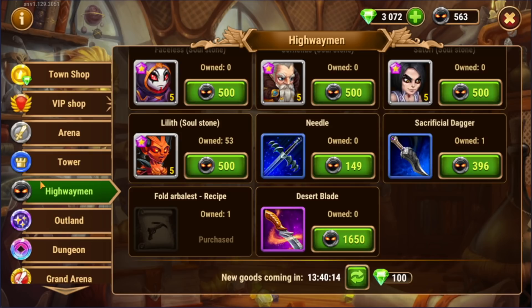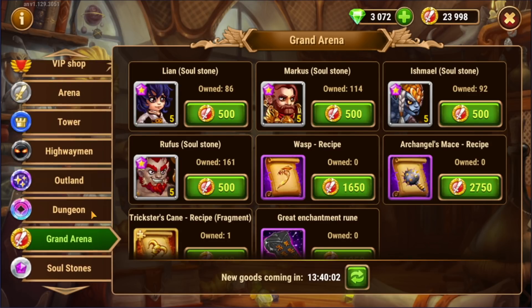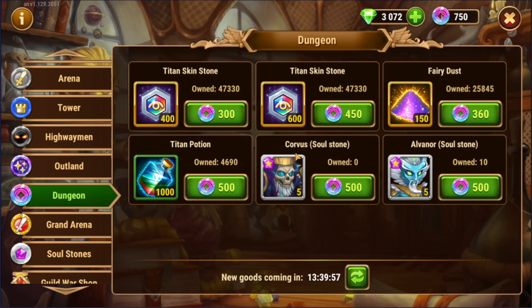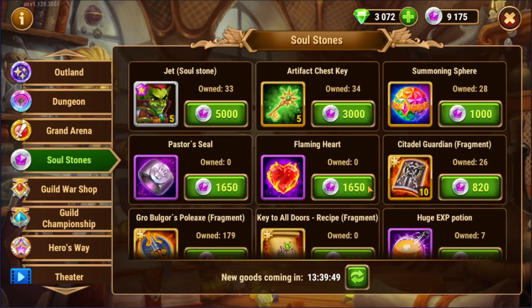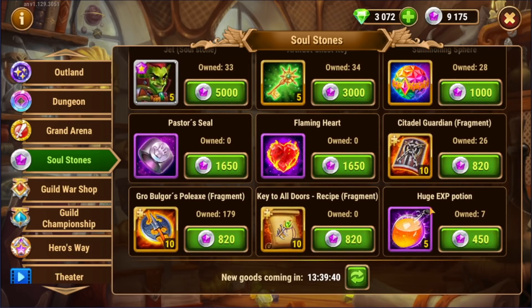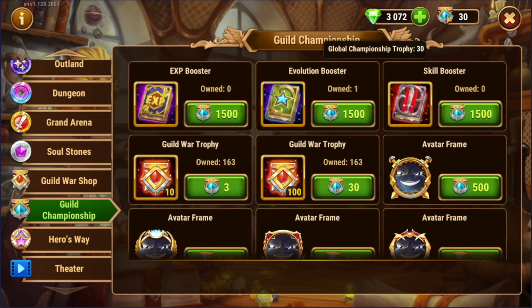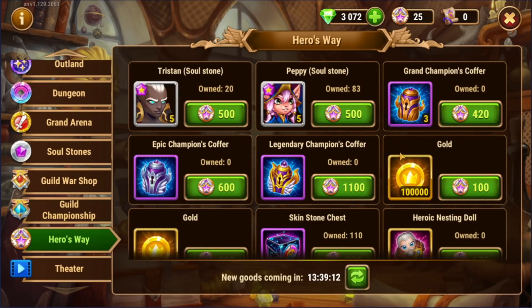There are two kinds of shops. There are the basic activity shops — the arena, the tower, the highwayman, the outland shop, the grand arena. And then there are specialty ones that are a little bit more difficult to obtain currency for. The dungeon shop requires collecting a specific amount of tidenight every day. The soul stone shop requires an absolute star hero to unlock, and then any excess soul stones you get are converted into soul coin currency. And by the way, the soul stone shop is the only way to get chapter 14 items in the game when there's not an event active.